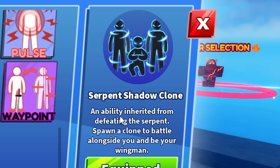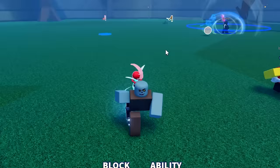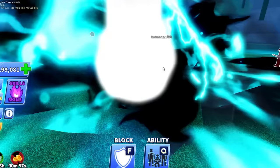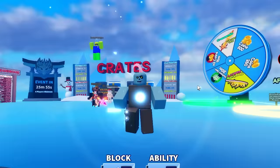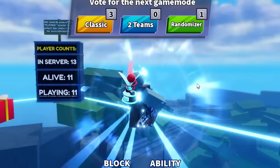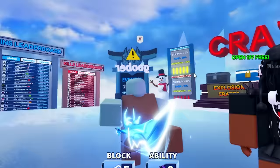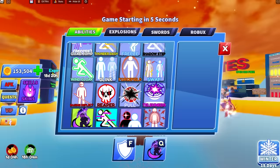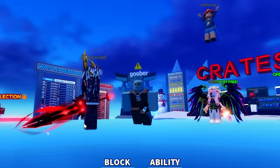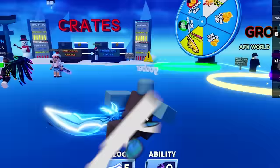An ability inherited from defeating the Serpent — spawn in a clone to battle alongside you, but they die half the time. Boys, what would you rate this ability out of 10? Before I end the video, here's what else you can earn from defeating the boss: there's an emote, a sword I have on my main account, and a crazy lance. I still don't have that item on my main account though. If you enjoyed this video leave a like, subscribe — about 80 or 90 percent of you aren't subscribed yet. See you guys in the next video, adios!